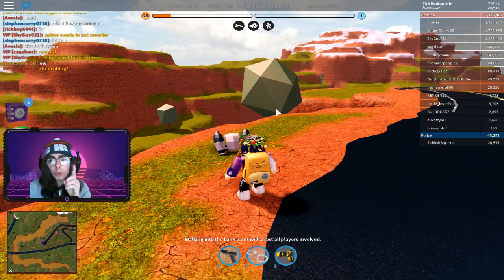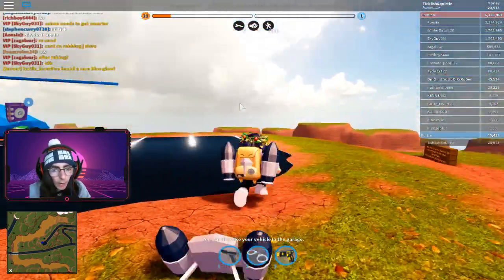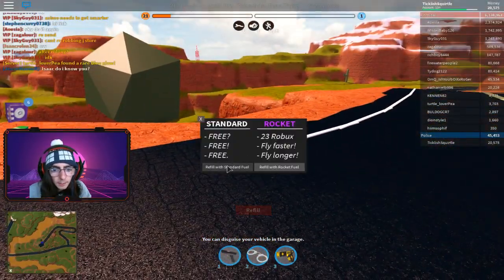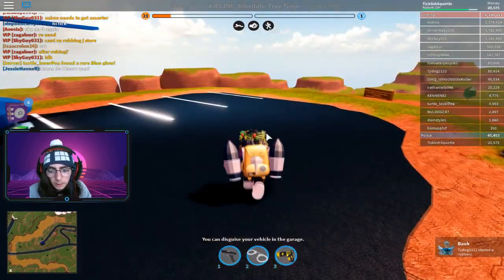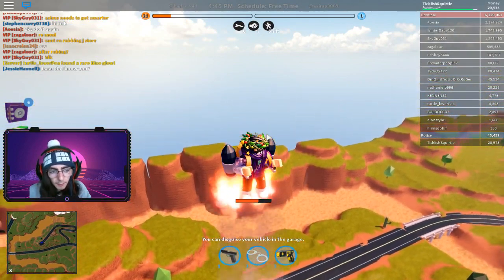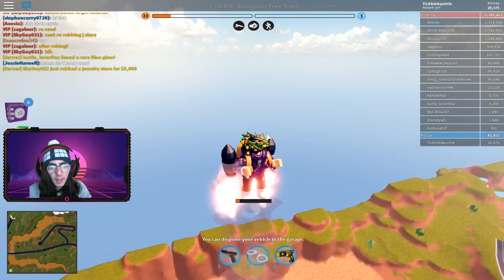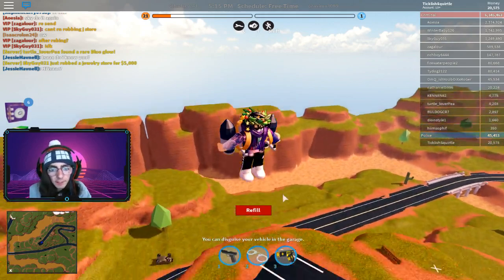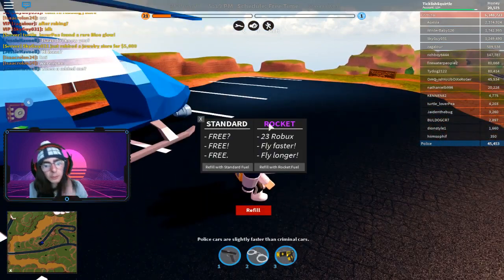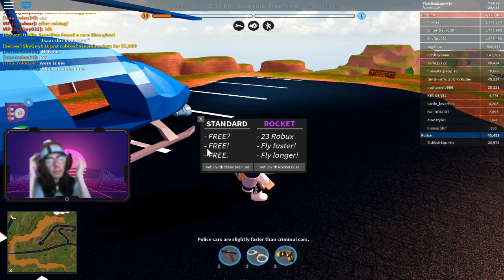If you buy rocket fuel with Robux you also get purple flames, which is pretty cool but probably not worth it. To fly, you double-press the space bar, then click the refill button for standard fuel when you land. Let's see how long it lasts — counting it out — it lasts about fourteen to fifteen seconds. Standard fuel is free; rocket fuel costs twenty-three Robux and lets you fly faster and longer with purple flames.